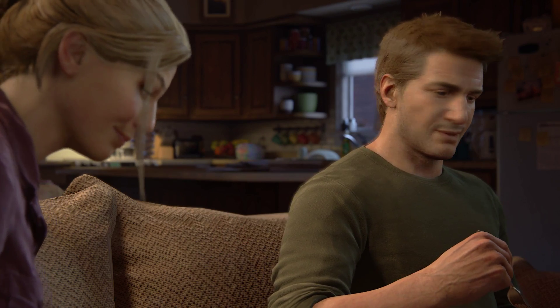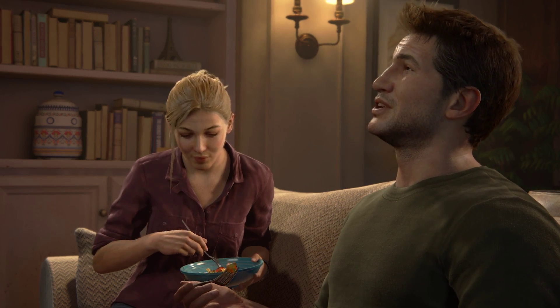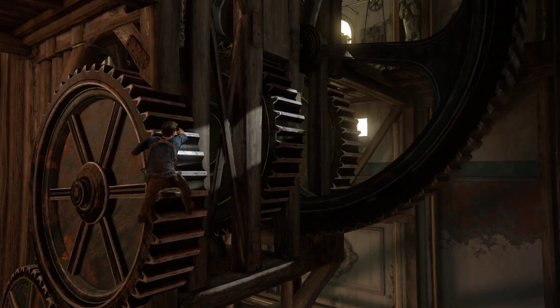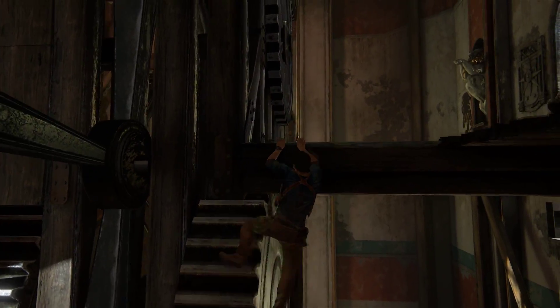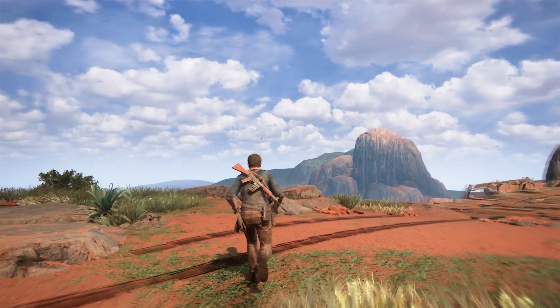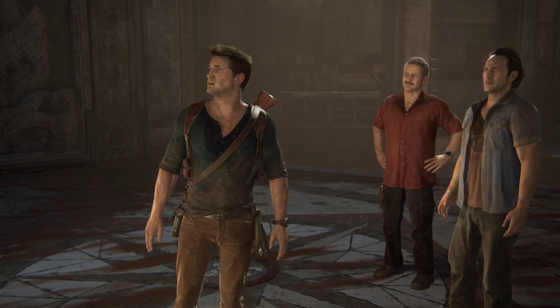Outfits are certainly nice as well. Clothing worn by the cast features a proper Fresnel effect, giving cloth an appropriately fuzzy appearance, while leather and metal exhibit the expected properties. We also see physics applied to things such as the rope hanging from Drake's waist and the collar on his shirt.